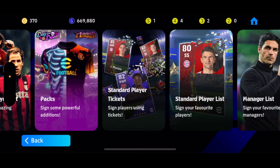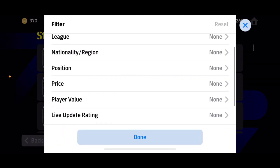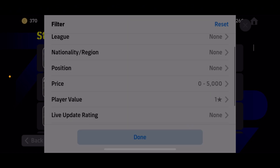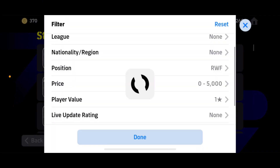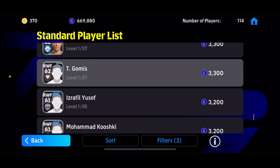The first thing is that you go to Contracts. When you get to Contracts, you tap on the Standard Player List. You filter by price zero to five thousand, player value one star, position RWF. You make sure we are looking for a one-star player without any skills on him.